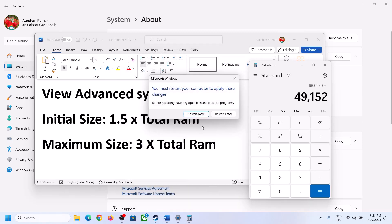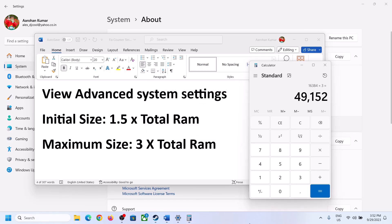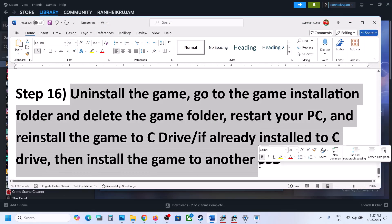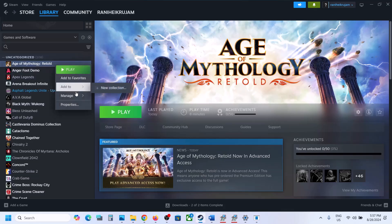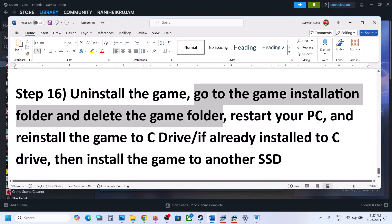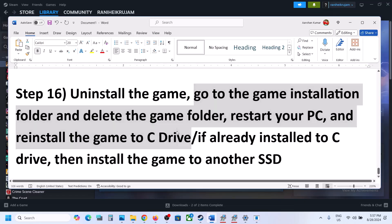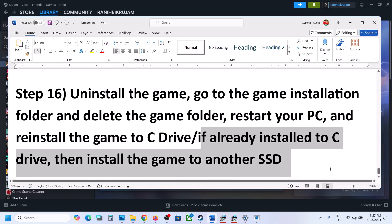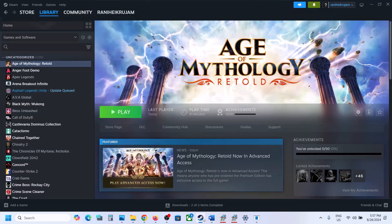If nothing is working, the last step is to uninstall and reinstall the game. Right-click the game, select Manage, then Uninstall. After uninstalling, go to the game installation folder and delete the game folder, then restart your computer. Try installing the game to the C drive. If it's already on C drive, try installing to another SSD. One of the steps in this video should help you get the game running on Windows. Thank you for watching — please like and subscribe.